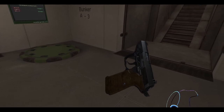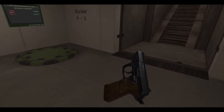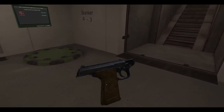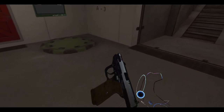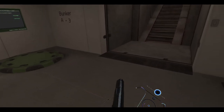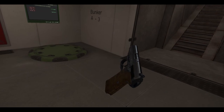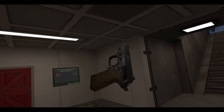Any other controls we should know of? Nope, no other controls. We can lock the slide back — I forgot what the control was, it's left and swipe up. I just realized my mic stand is in the way since I had to do something. No other controls, no safety. Can I cock the hammer back? Nope — it is double action. That's pretty cool.